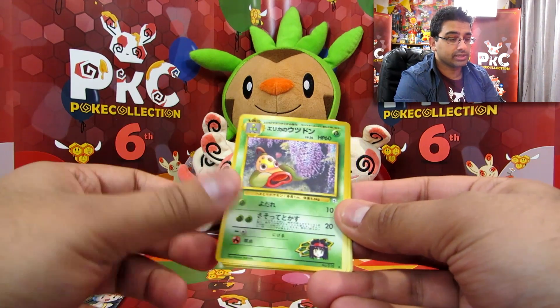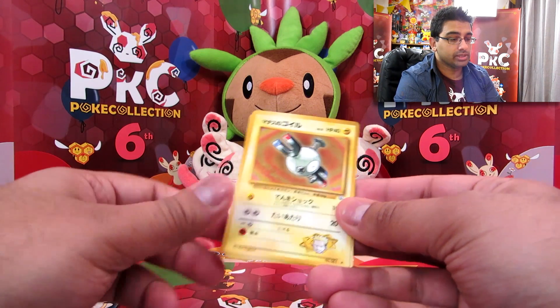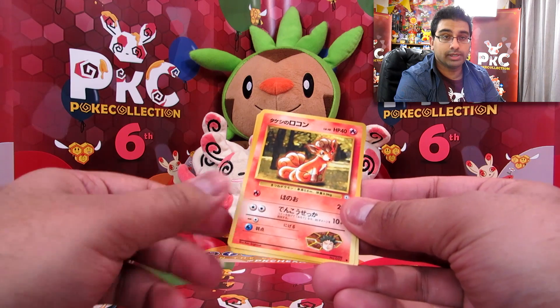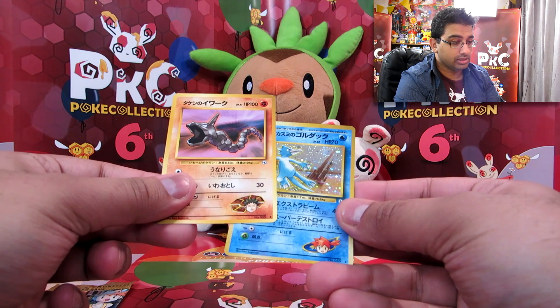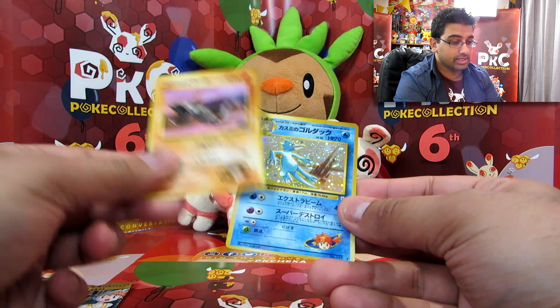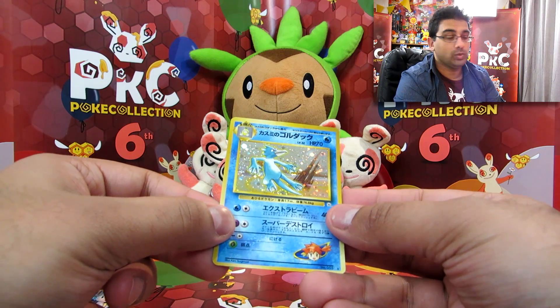Brock's Vulpix. Erika's Weepinbell. Brock's Zubat. Misty and Horsea. Surge's Magnemite. Brock's Vulpix again. Brock's Onix. And Misty's Golduck holo — awesome.